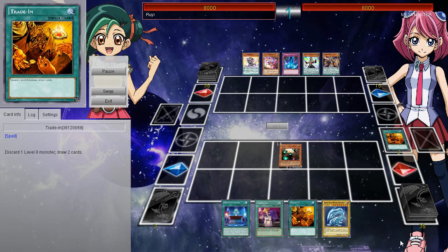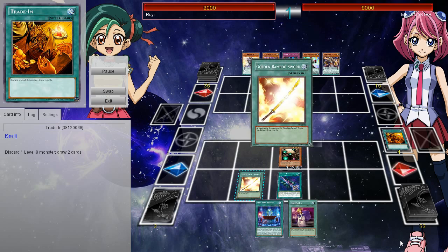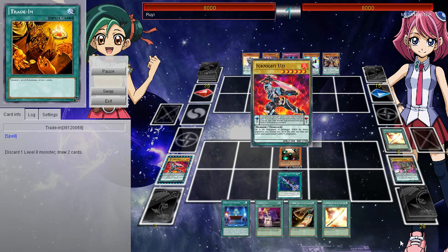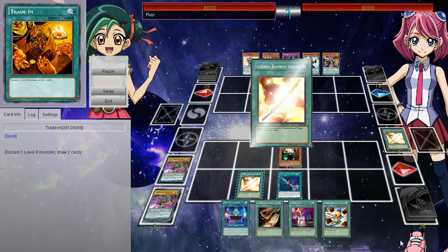Hey, what is up guys? We've got something super, super crazy to share with you guys today, and you're going to be able to pull off any win condition — FTK, OTK, the craziest stuff. You can pull off the Gimmick Puppet, you can pull off Destiny Board, you can pull off Wave Motion Cannon.